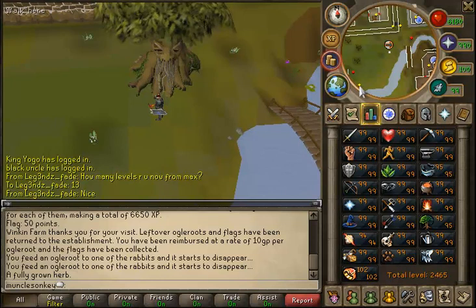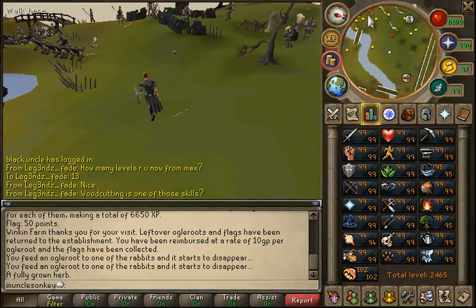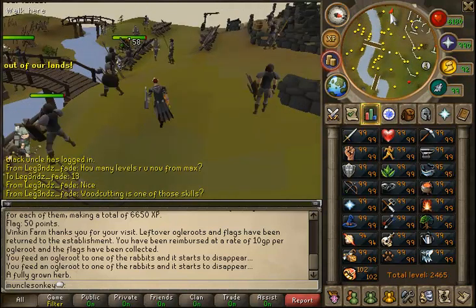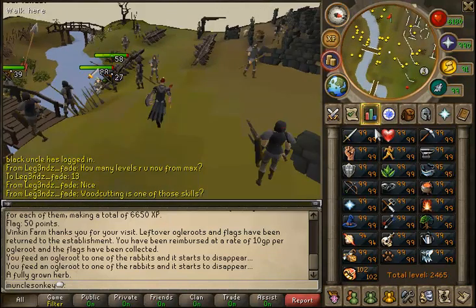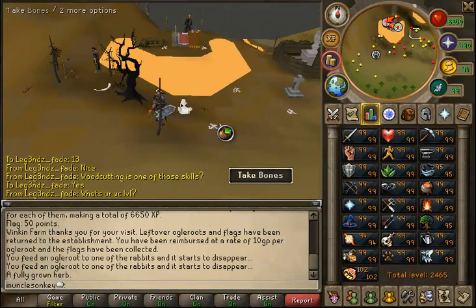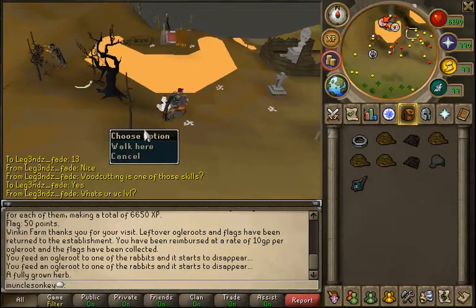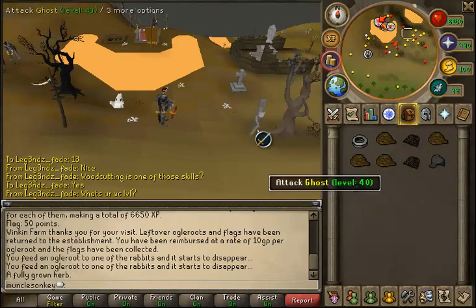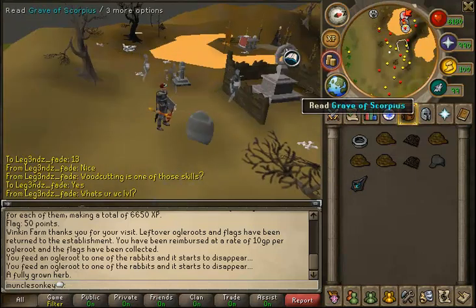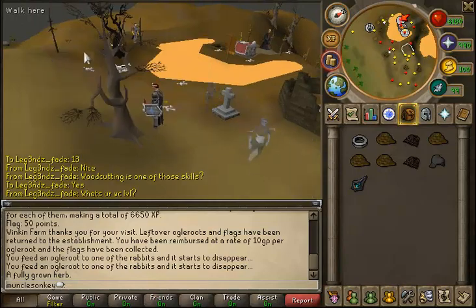An easy way to get to the red salamanders is by using the spirit tree to teleport to the Battlefield of Khazard, then running south. Make sure not to cross the river as the red salamanders are on this side. These spots are often crowded, so it can be difficult to find a world. It can be worth using a foreign server as players are not often on those. Come down near where the ZMI altar is and there is a hunter spot with red salamanders all around.